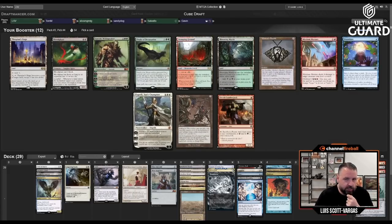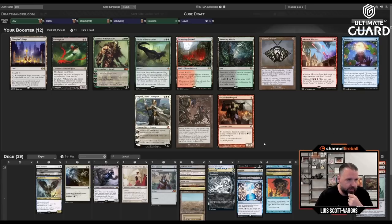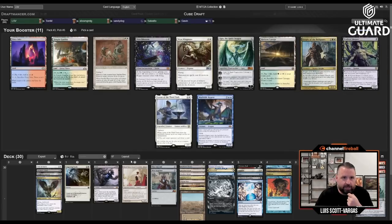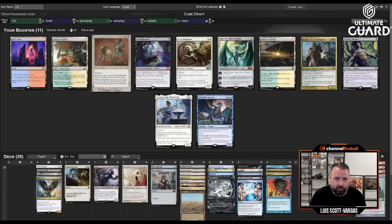Thespian's Stage — Dark Depths is gone. I'm just going to take Day of Judgment; can't go wrong with that. I'm at 22 playables counting 10 lands — that's fine. This pack is pretty weak. I'm a pretty big Loran fan, and a pretty big Parallax Wave fan too. Do I have combos with Parallax Wave? I mean, I can blink my own stuff — that's kind of a combo. I can also Vindicate my own Parallax Wave or Repeal it.